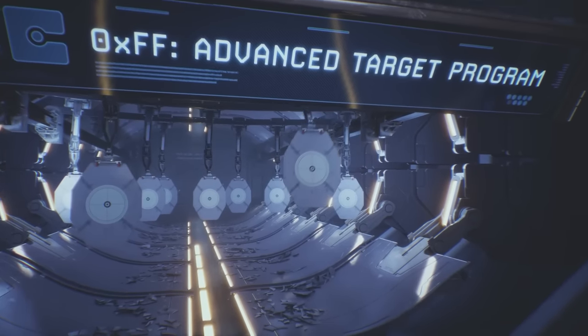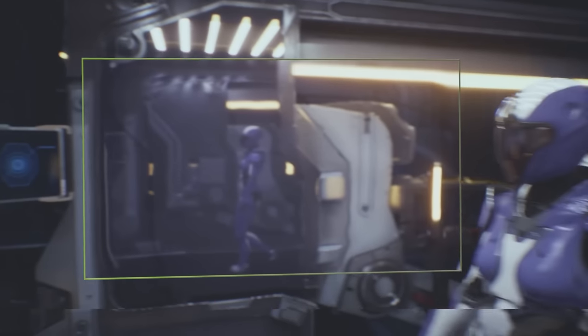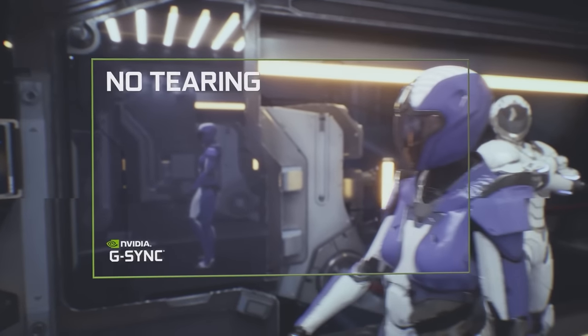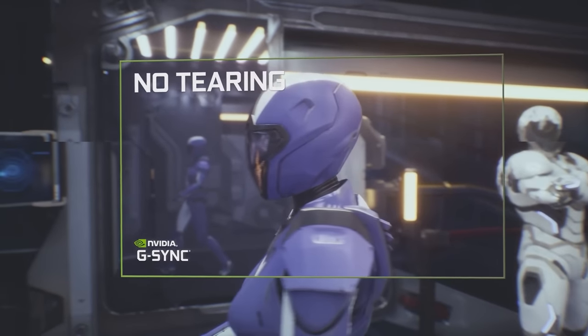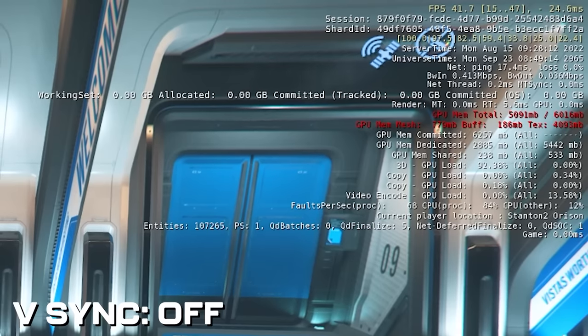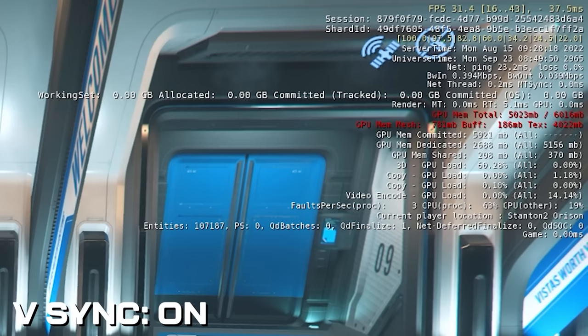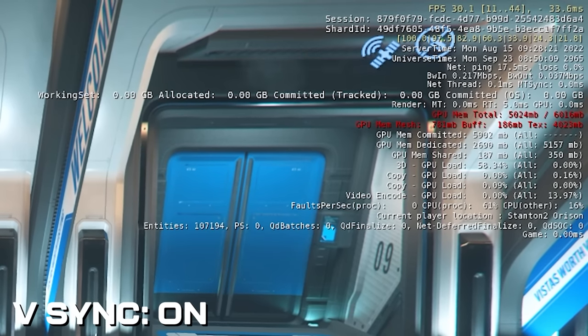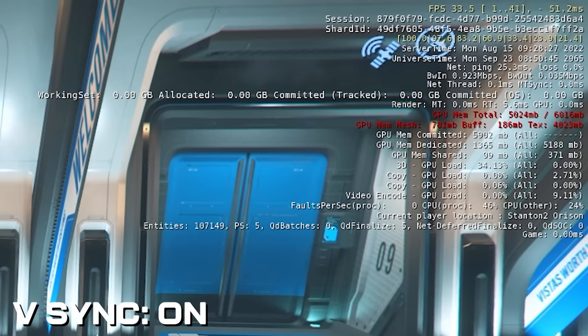Next up, let's talk about Vsync. Lots of people don't really understand Vsync — it reduces your frames and locks it to a certain frame rate to keep the screen from tearing. It is a good thing in certain scenarios but with a game like Star Citizen where you probably want to run free, you don't want Vsync on. Make sure that either in the control panel or in the game itself it is turned off, because it will drop performance.